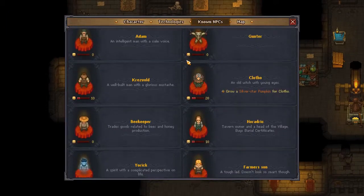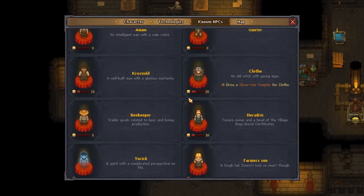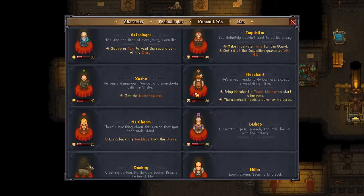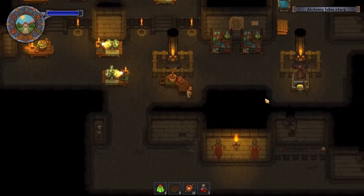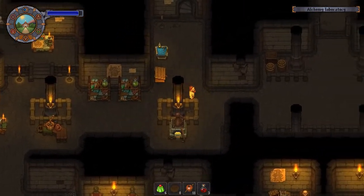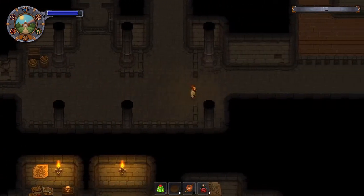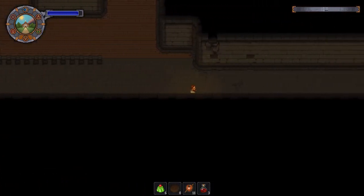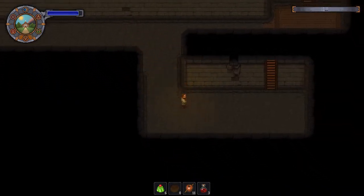I don't really remember what we needed those for. I'm pretty sure it was for the Watsi — you need a silver star pumpkin. I need a cure for his curse, I think that's what it was. Actually, wow, he's here right now. If I go really quick, I might be able to make it. Zombies are on hold — we need to rush this to try and get the cure for the merchant.